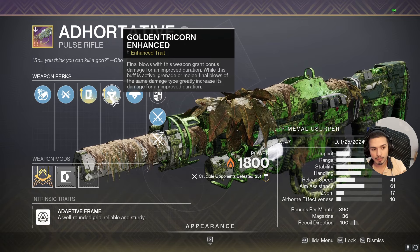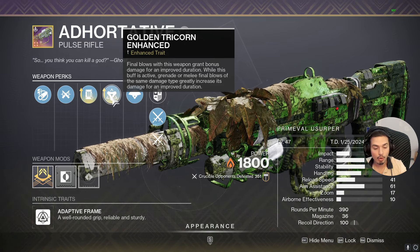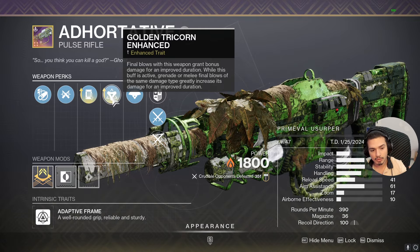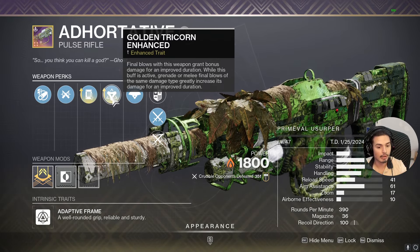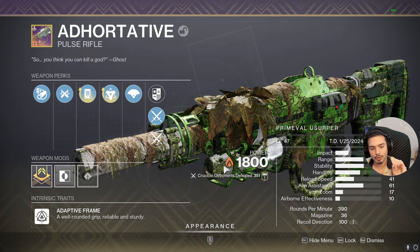This is why it is very good on Solar Subclass using a Solar weapon, which makes sense. If you have a damage buff from Golden Tricorn, Radiant, or maybe both, you can keep your optimal time-to-kill even very far from your optimal range. It's good because it is Solar this season.